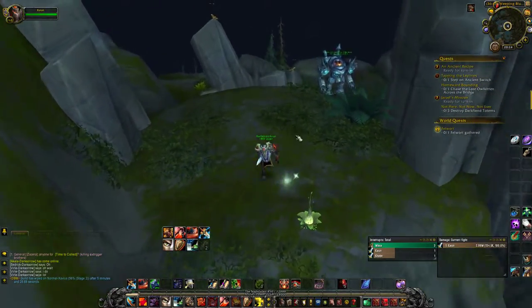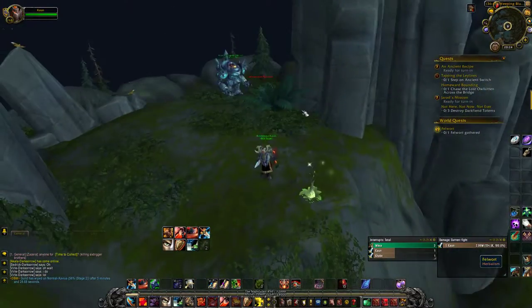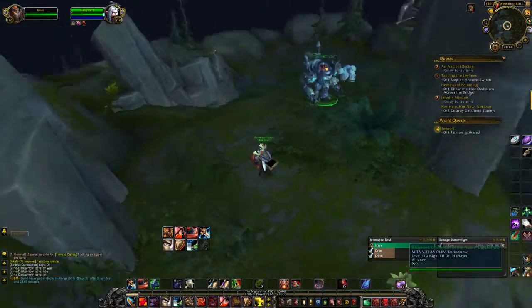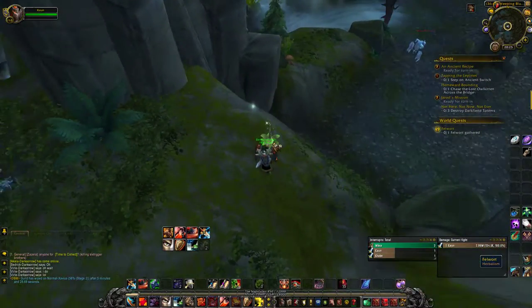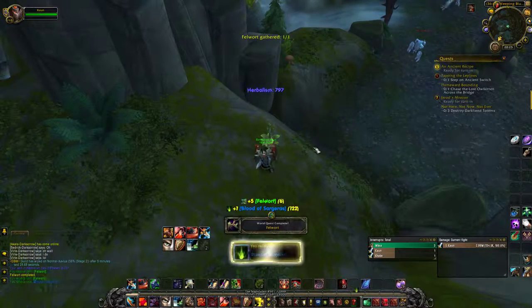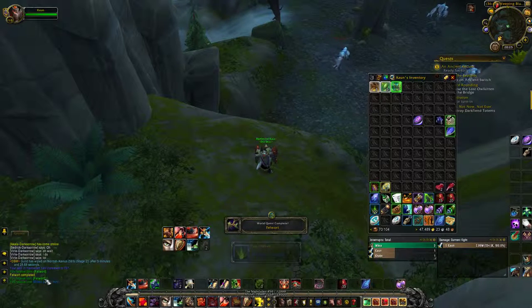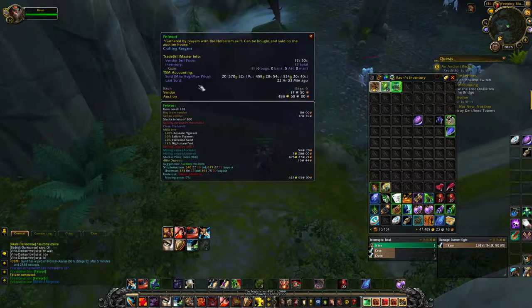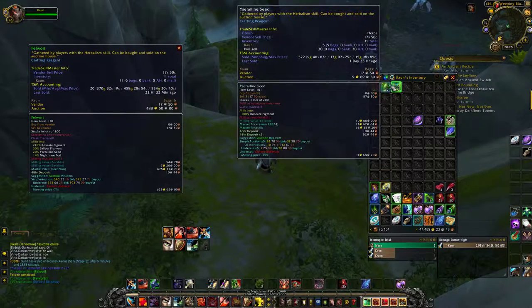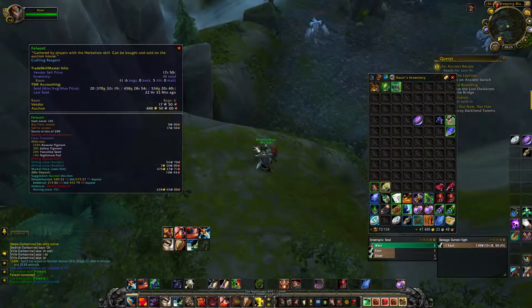Normally there is a big mob around here that I have to kill to obtain it, but since some other players already cleared it, I can just walk right in and pick it up. After I've herbed the Felworth, I get the quest completed, which means I get the quest reward Felworth plus the Felworth I just looted directly from the herb.